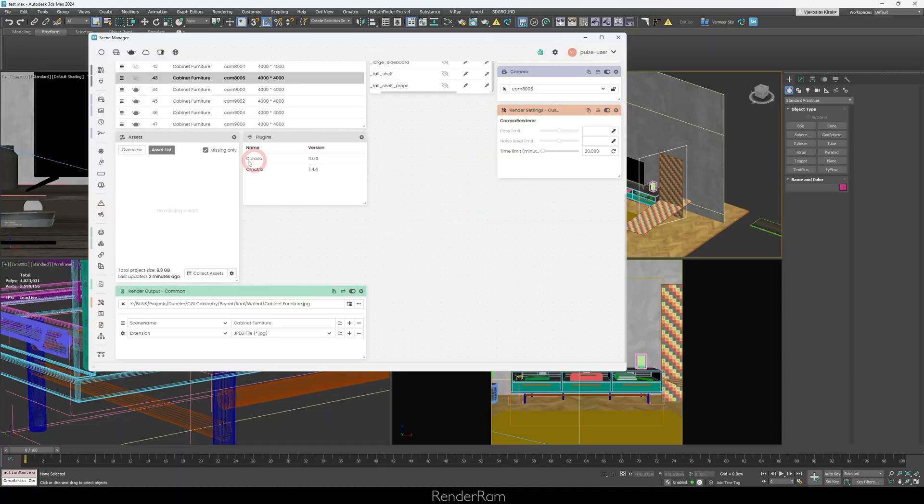Plugins. Here you can see which plugins are being loaded in your scene and also their versions. When the developer was showing me this I got very excited, because I asked him: does that mean if I open an older project, this will tell me what version of the plugin was used in that older project? And he said no. Then I asked him if that could maybe be implemented.